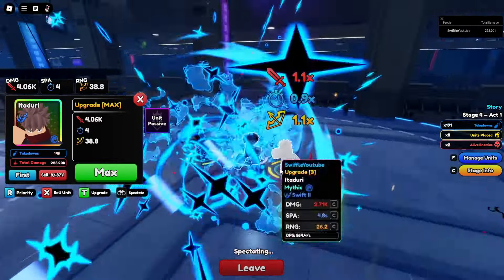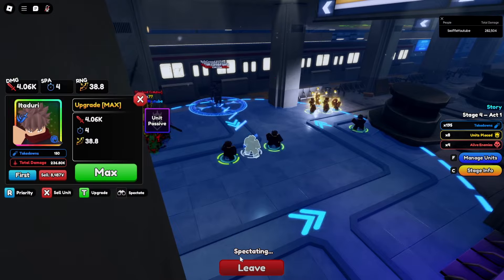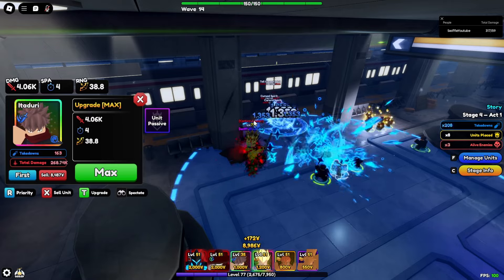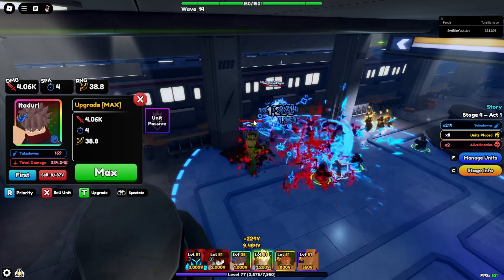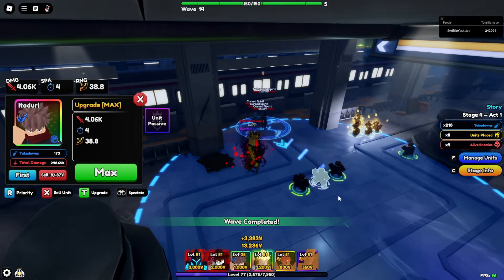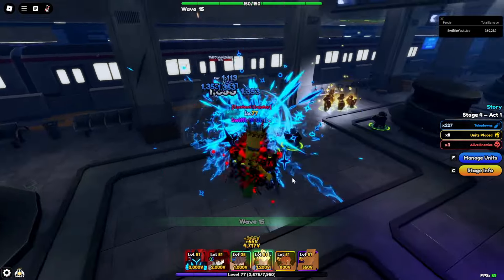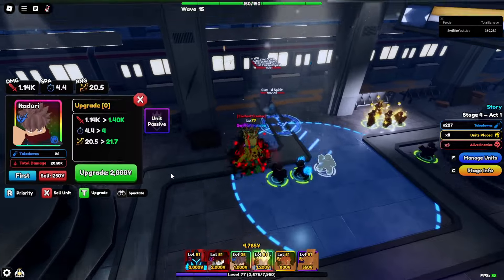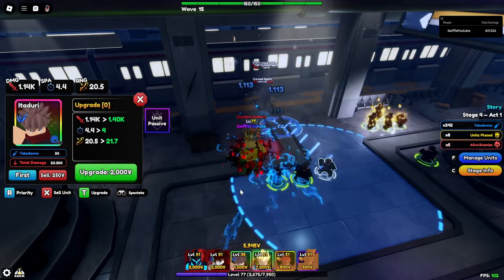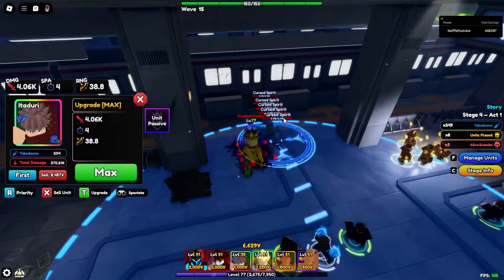Let's get into the showcase. Yuji Itadori — look at him going crazy right here. Y'all see how he's exploding enemies? This is a level 35 Yuji Itadori carrying our team, by the way. This is just absolutely insane — I don't even have to place my Alucard or my knights down. The max level is 60 now, by the way. So once you get this dude to level 60, he's finna be killing it. My Yuji Itadori is absolutely going crazy. I cannot wait to get the Evo and turn him into Sukuna — that's finna be raw.